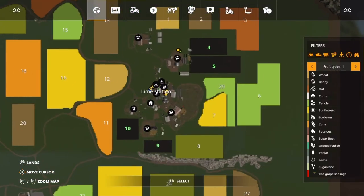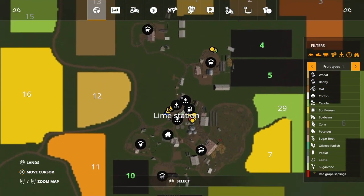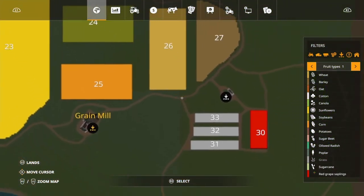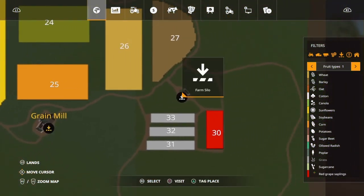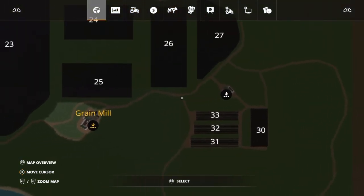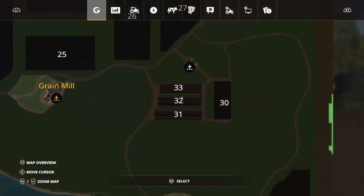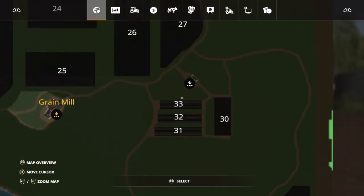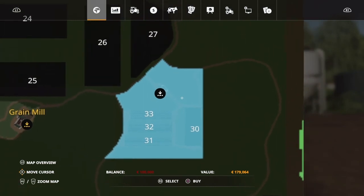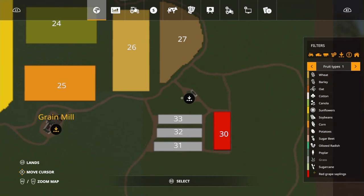On the farm you also have a farm silo, a lime station, and a hayloft. And you have a farm silo down here. You can tell by it being white - when it's a sell point it's yellow like this. And down here is the wine grape area which you can buy, not that expensive. This farm silo will hold 200,000 liters.